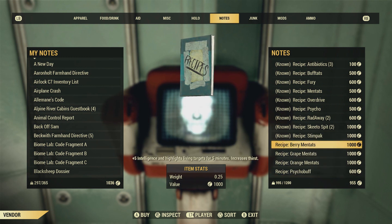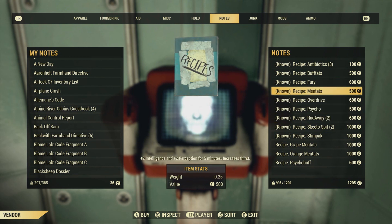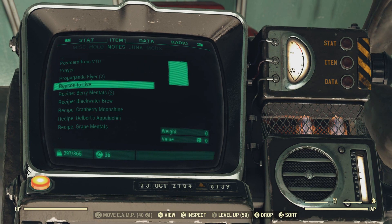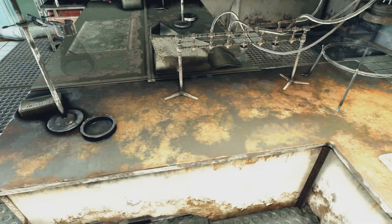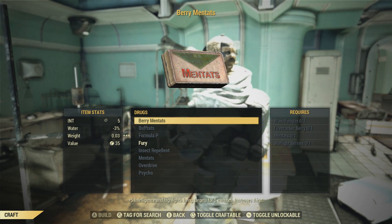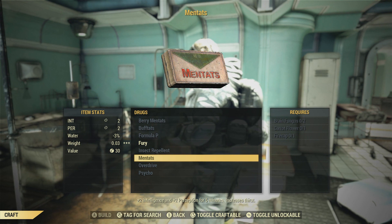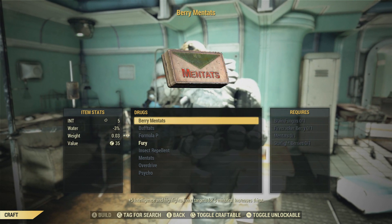You can also use regular Mintats to help you level up faster — they give you plus two intelligence — but Berry Mintats are more useful since they give plus five. After learning the Berry Mintats recipe, here's what it takes to craft them at a chemistry station: brain fungus, firecracker berry, Mintats, and starlight berries. The berries and brain fungus can be found in the wild, and Mintats can be bought or crafted using brain fungus, carrot flower, and fire caps.